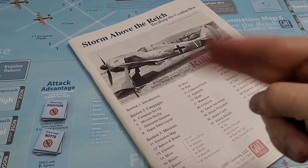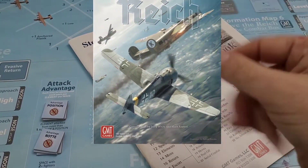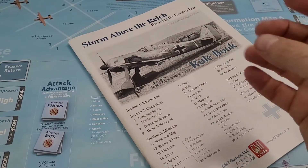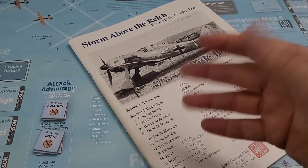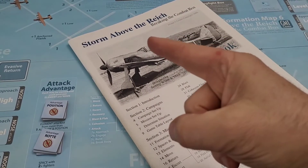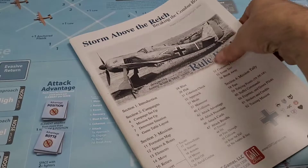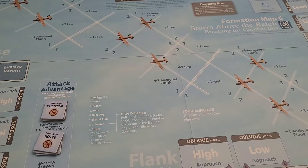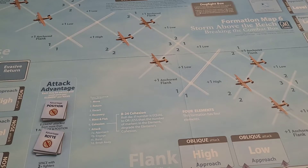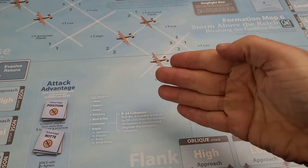Okay, mission two of our continuing playthrough of a campaign of Storm Above the Reich. I've attempted this game twice before and videotaped it, and both times I was unable to get past the first season — very short campaigns. Our first mission, with only two fighters in the box, we were actually able to take down a bomber and gain a victory point. One of the ten we need over six missions, so we have five missions to earn nine more victory points. Without any further fluff, let's set up mission two.